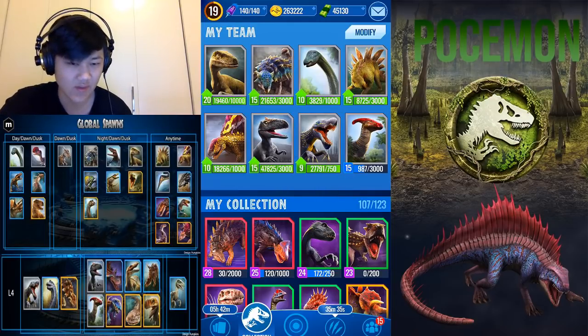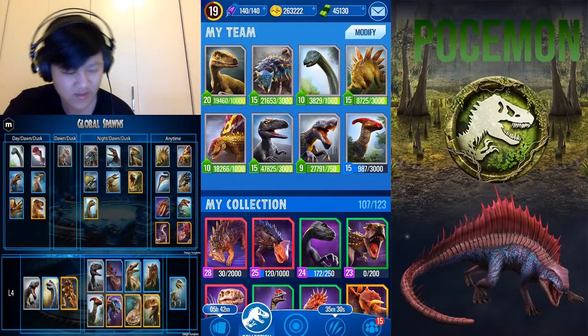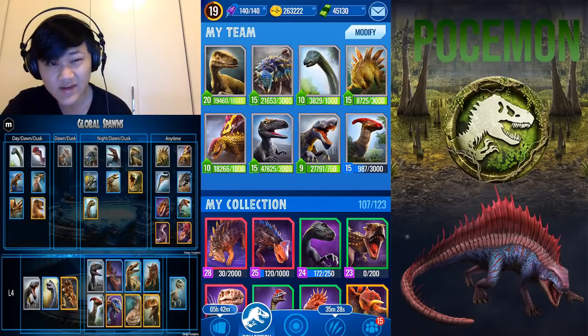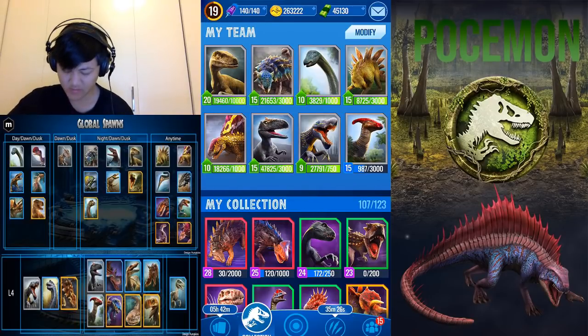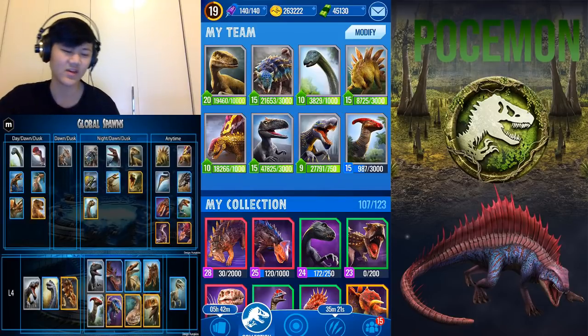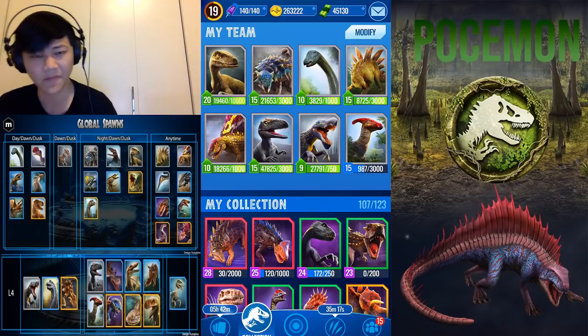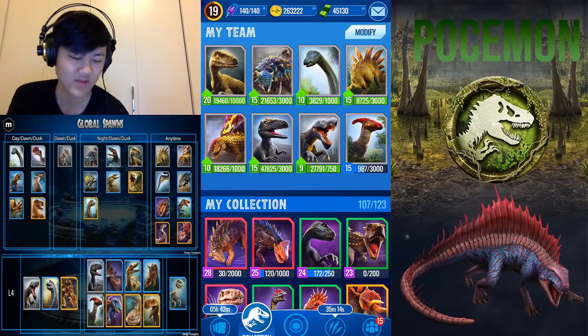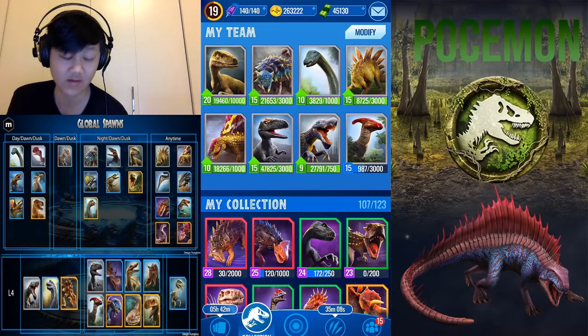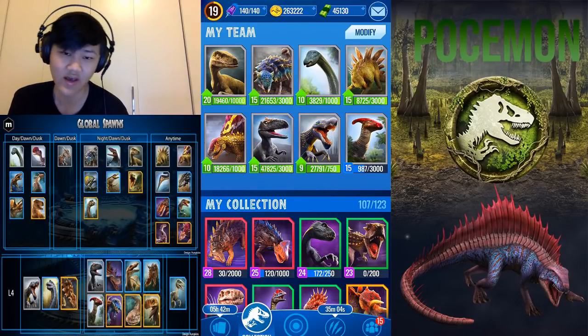Next we're going to go to Parasaur. Parasaur isn't the greatest — I'd personally argue Iguanodon is a bit better now. Parasaur used to be really good, but they changed its kit around and now it has Impact and Run instead of Greater Stunning Impact. It still has Superiority Strike, which is one of the best moves in the game. It has high health, medium speed, low attack, but it has some okay moves and utility, so you could use it.